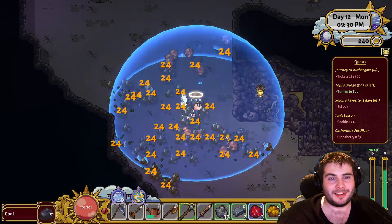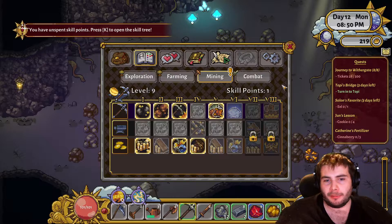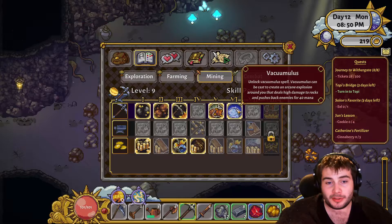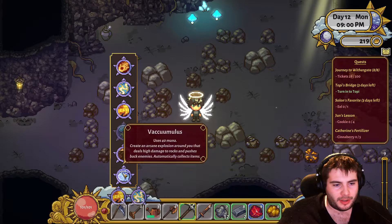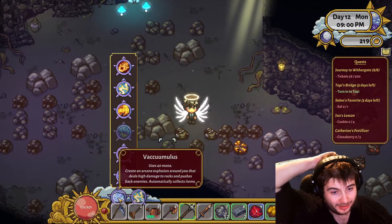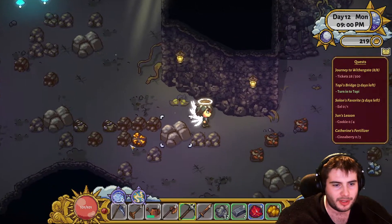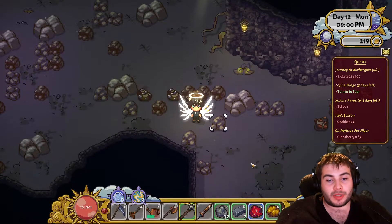Just watch this. Hello everyone, so we are finally level 9 in mining, which means we get the vacuum spell. Let's put our skill point into it and convert our fire beam to it. As of now it costs 40 mana. Let's try and get into a perfect position to test this out — I want to go like in the middle of this. Let's see how good this spell is.